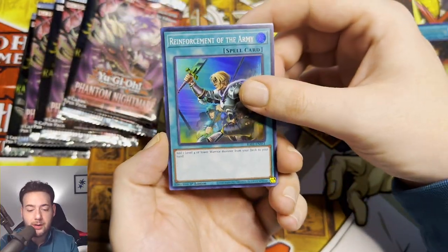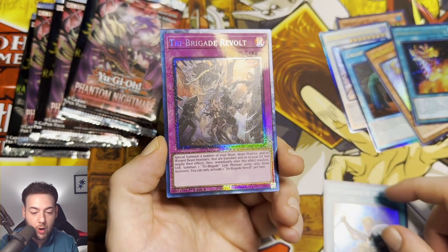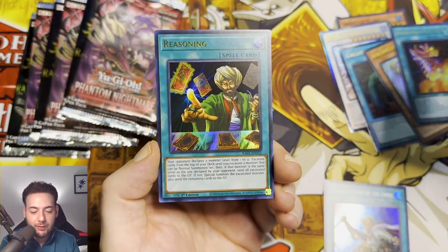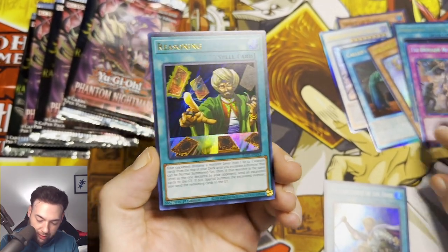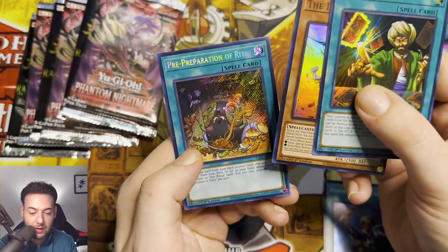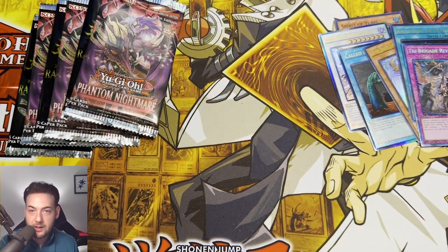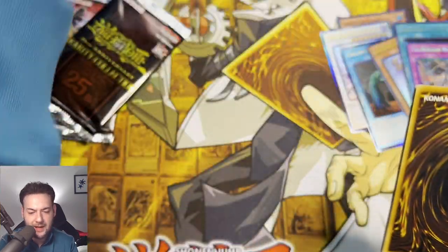Quarter Century Secret Rare — where are you? Reinforcement of the Army. Oh — Collector's Rare Tri-Brigade Revolt, guys. Tri-Brigade Revolt — not a bad card. And a Pre-Preparation of Rites Secret Rare.